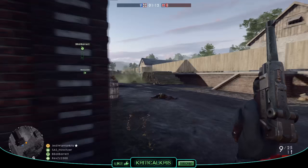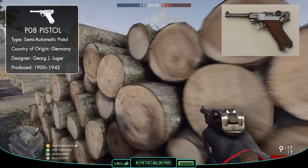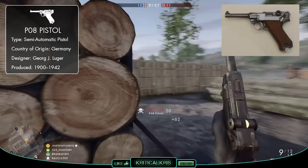So the P08 pistol, or the Pistol Parabellum 1908, is a German semi-automatic handgun designed by George Luger, hence why it's often referred to as the Luger pistol. The original design of the weapon dates back before the First World War and comes in the form of the C93 pistol.